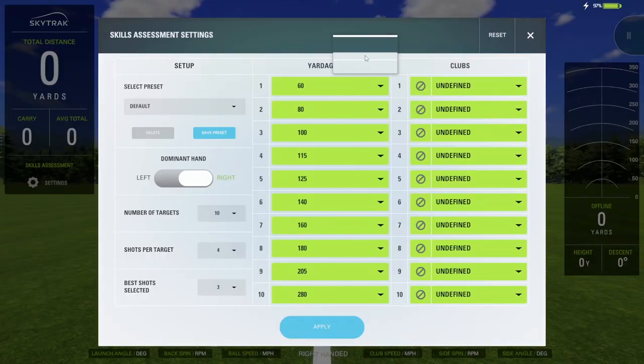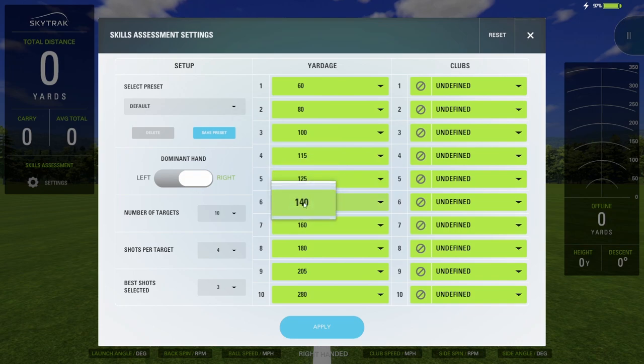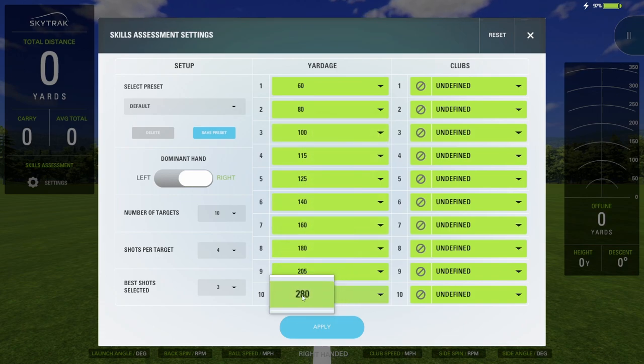Here are the settings we used last time — keeping them the same today. We've got 10 different targets, four shots at each target, taking the best three. The distances are: 60 yards, 80, 100, 115, 125, 140, 160, 180, 205, and lastly 280 with the driver. The driver doesn't have a dedicated driving mode, so we put it out at 280 to see how close we can get to the green. I won't show every single shot, but we'll hit the highlights.